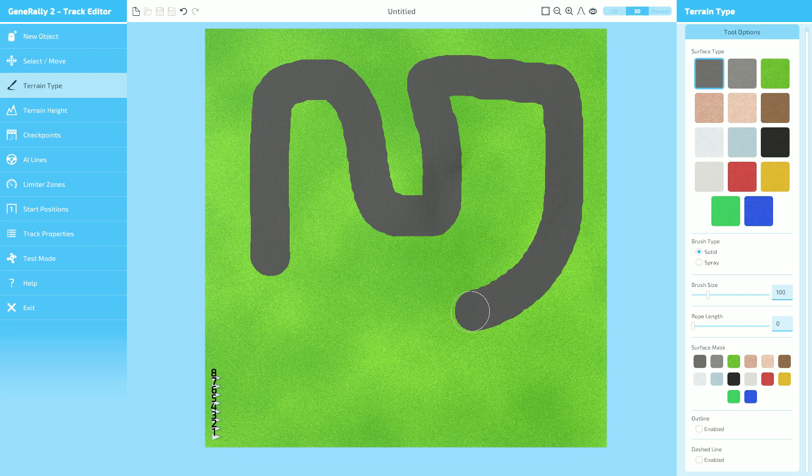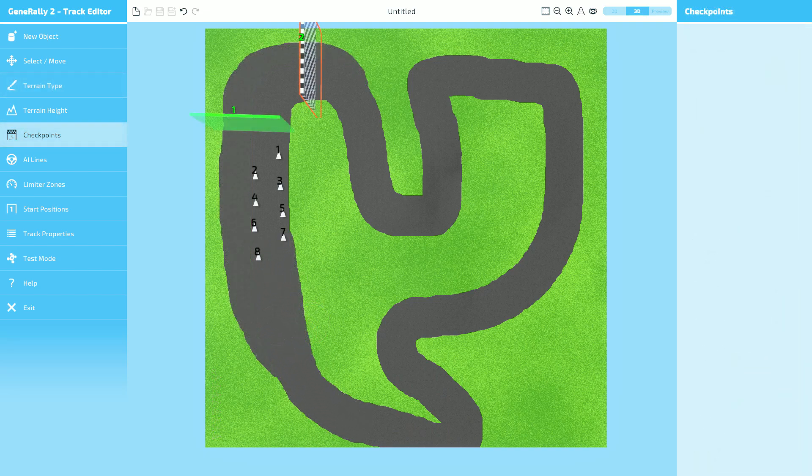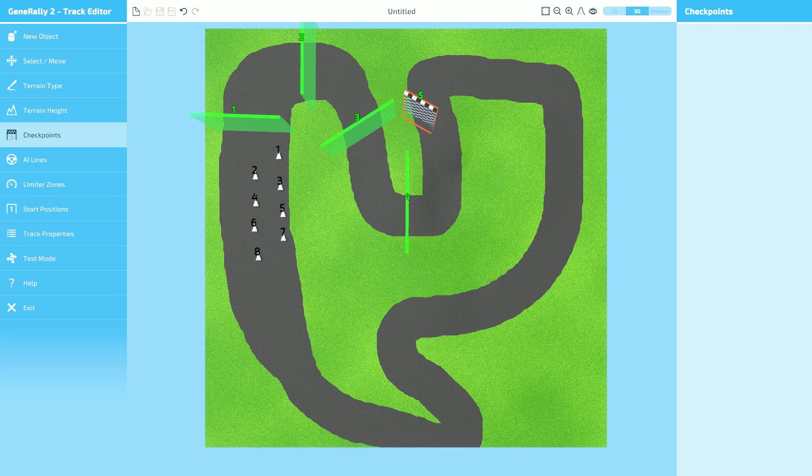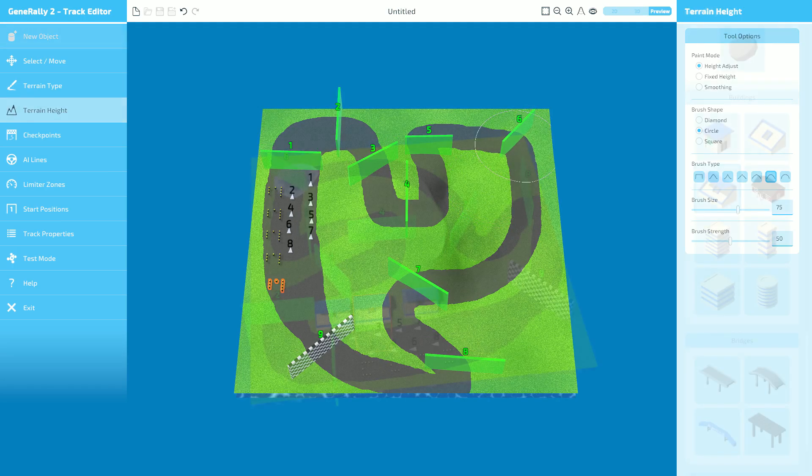The beauty of the original Gene Rally is that there's so much user-generated track and car content that it's just an endless supply of things, so a sequel has to demonstrate that really well. The track editor is just as intuitive and easy to pick up, and the barrier to entry to making a track is so low in this game — it's fantastic, and I'm delighted that carried across from the original to the sequel.